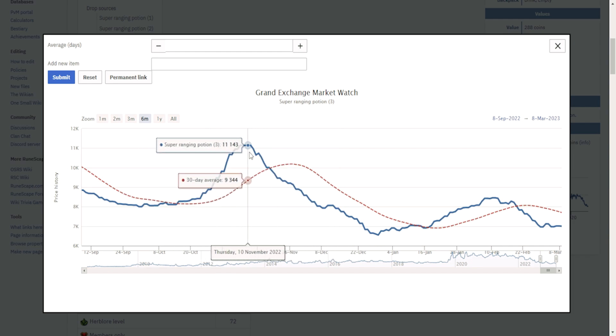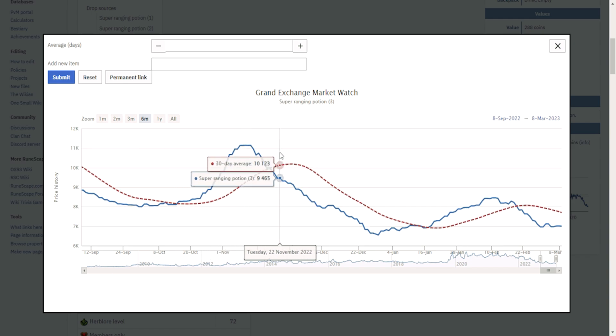The fewer of an item you have, the more chance you have of selling them all before the price changes — but the more of a profitable item you have, the more money you make, so it has to be a balance. For potions I'd recommend buying anywhere from 100,000 to 200,000, or maybe 300,000 of something amazing. Above 300k you might miss the mark unless you're really on top of things. Diversify so you don't get stuck with a dump that leaves you at a loss or breaking even.